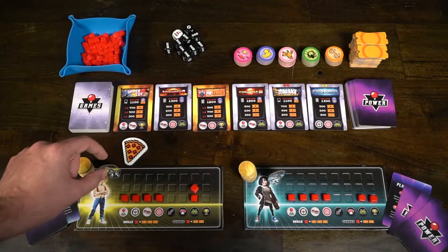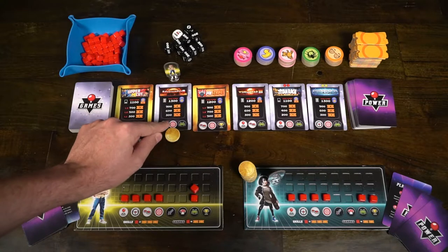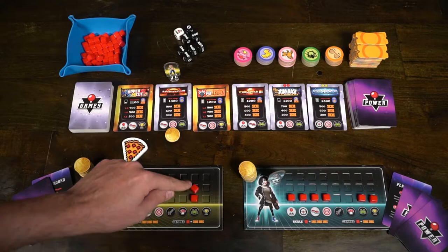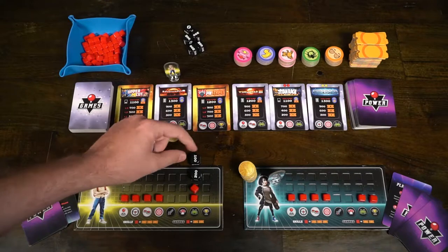A turn of Joystick Heroes is quite simple. You'll take your character and choose one of the available games. You'll place your character there along with one token at the bottom of that game to symbolize that you're taking your turn — you only get 10 turns in the game — and that the game is being used. Then you'll check your skills and genre cubes and the categories on the card.